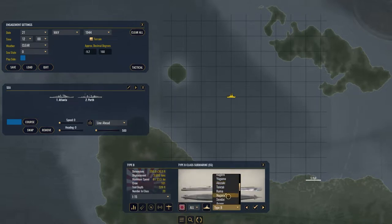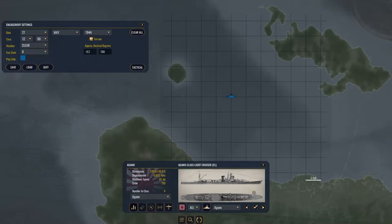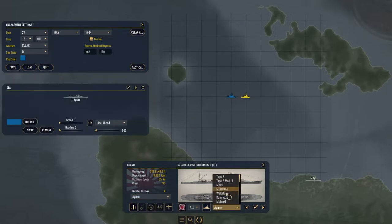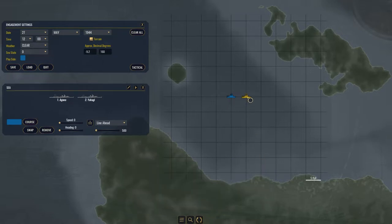We're going to have two Japanese light cruisers — preferably Agano-class. We're going to have the Agano herself and a ship you guys probably know from World of Warships: Yahagi. That's going to be basically parallel to us. The heading is zero, which means heading direct north, and the same thing for my fleet. We're going to be sailing parallel to each other, which should be pretty fun. We're going to change their side to red so we're not on the same team.